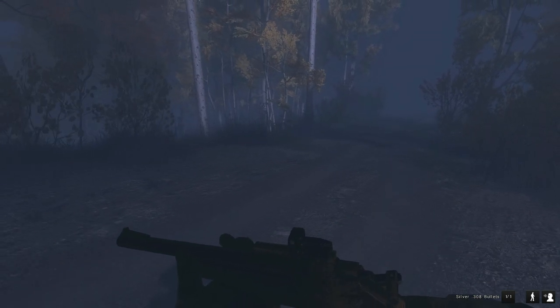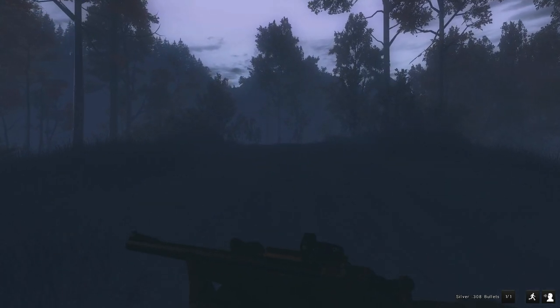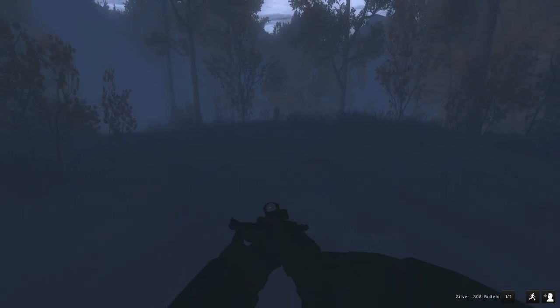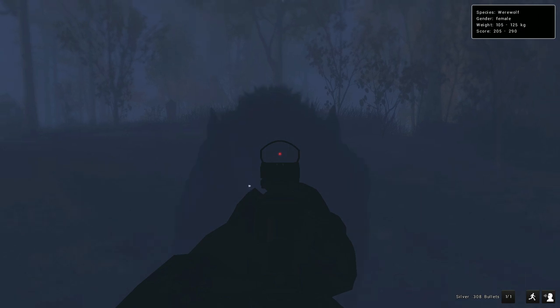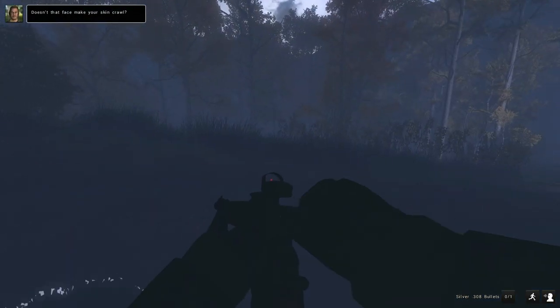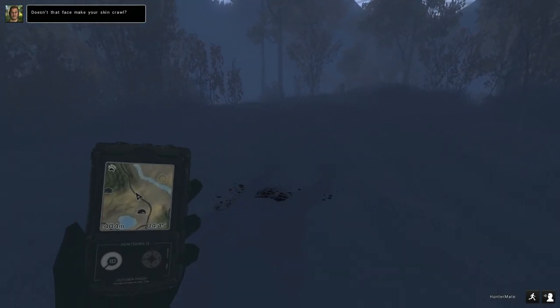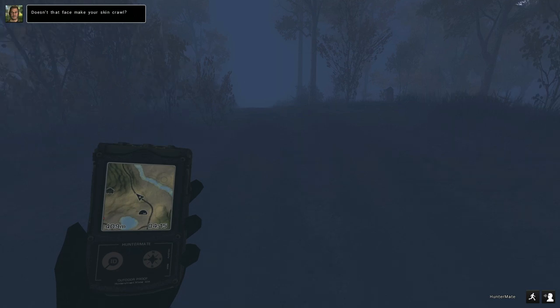There very well could be one coming up behind us, and if nothing else there's at least one in front of us. Here goes nothing, let's see if we can get this thing down. I think that was the only one that's going to come towards us — that is just a common female with a 249.60 score, not too bad to start out with.